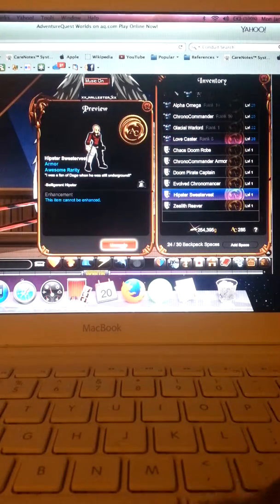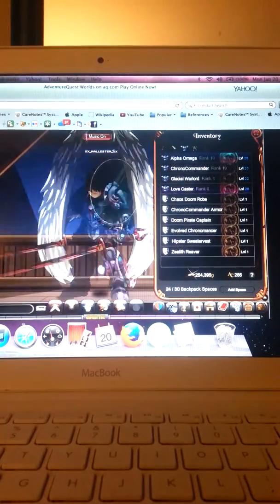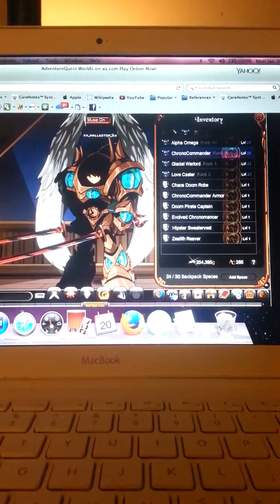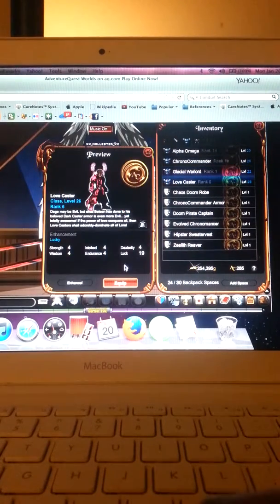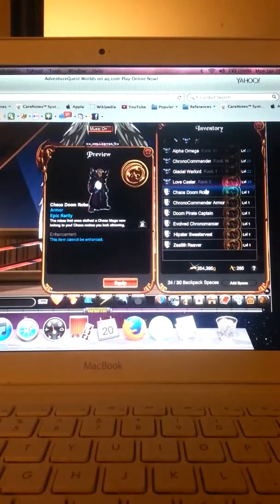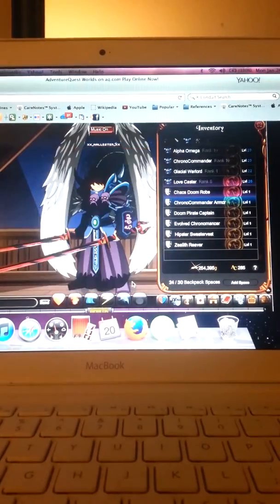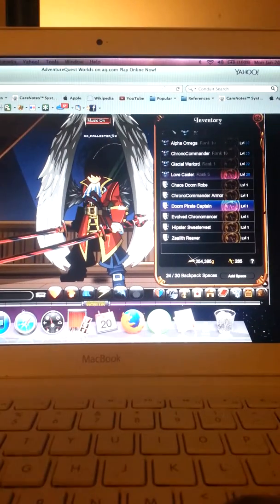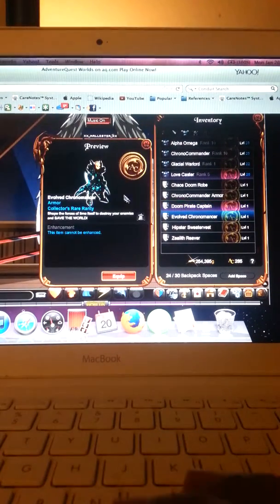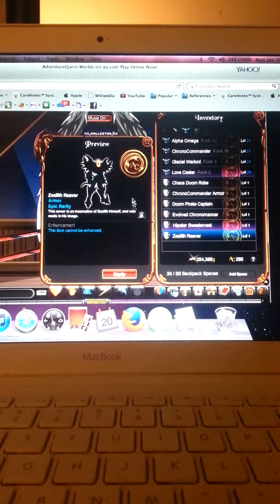These are the classes and armors. First we got Alpha Omega, then Chrono Commander, then Glacial Warlord, and Love Caster. For the armors we got Chaos Doom Robe, Estuarion's Armor, Chrono Commander Armor, Doom Pirate Armor — it's actually a one percent drop — Volcron Commander, Hipster Sweater Vest, and Zealoth Reaver.